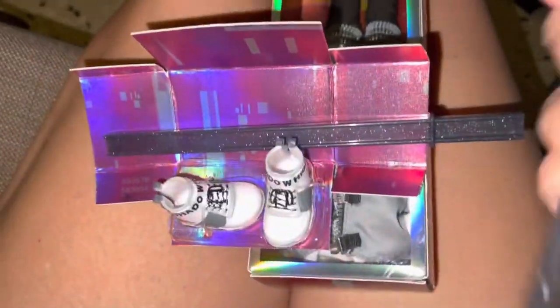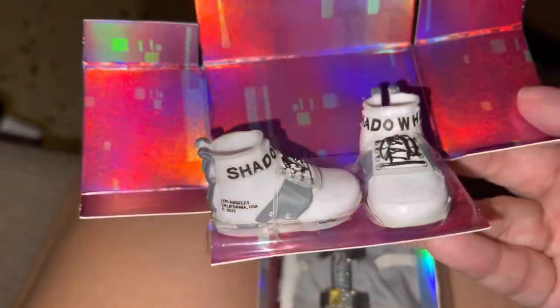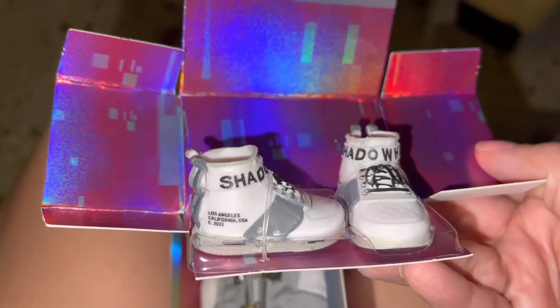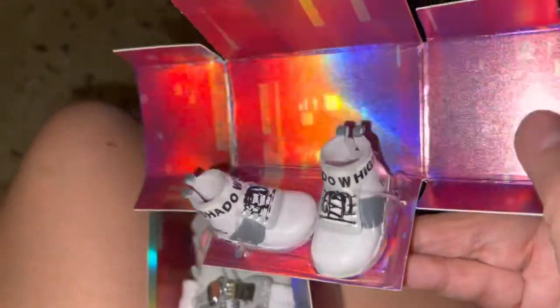I'm gonna show you — the stand is sparkly, it's like a trifle gray. And then the comb as well, which is pretty cool. I still gotta figure out what to do with these combs because I have most of them — I wanna do something creative. And here are his other sneakers. Look at that. Los Angeles, California, USA. Oh my god, these are so cool. I'm gonna leave him here for now and let's check out the outfit.